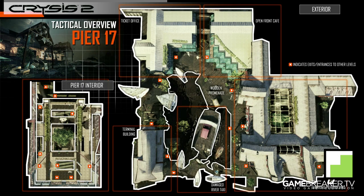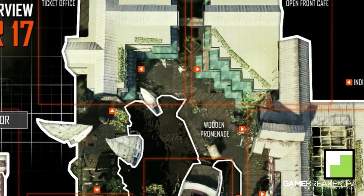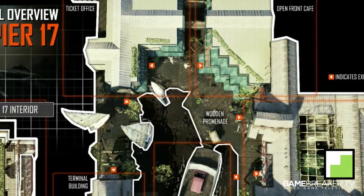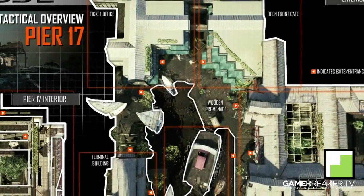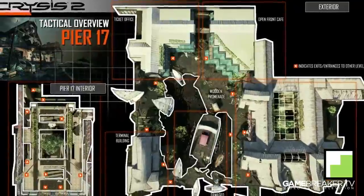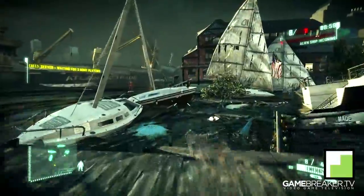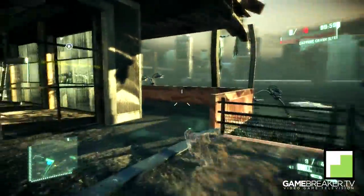You want to avoid the center of the map as much as possible — avoid the damage river taxi area and also the wooden promenade area, because you are very much exposed from all the buildings surrounding it in a sort of upside-down U-shape. If you do need to make a shortcut through that area, use stealth as I'm showing right here, make yourself less visible, and quickly get inside the buildings.